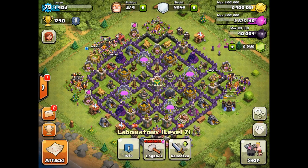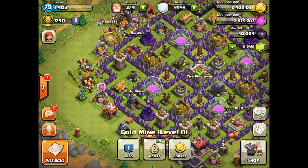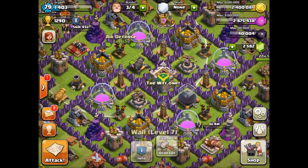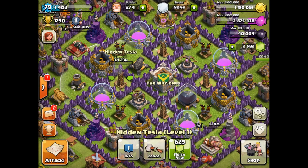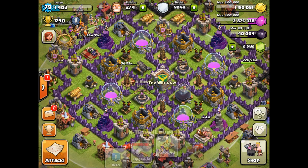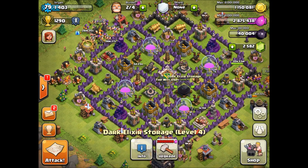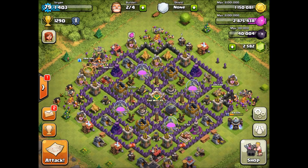I've got my PEKKAs upgrading, I'll wait for that, no problem. I'm going to upgrade some other stuff — probably work on these elixir storages while I wait. I probably want to get a Tesla upgrading because I still have this puny level one thing over here. So I'm going to start that — four days for that. We'll keep working on the Teslas, and in the next coming weeks maybe I'll upgrade these expos to level two or three. We're at level 79, I'm going to keep farming and work on these walls.